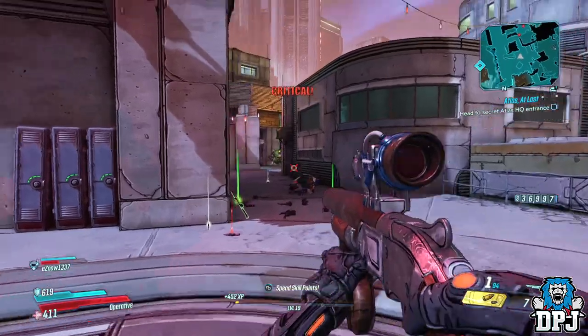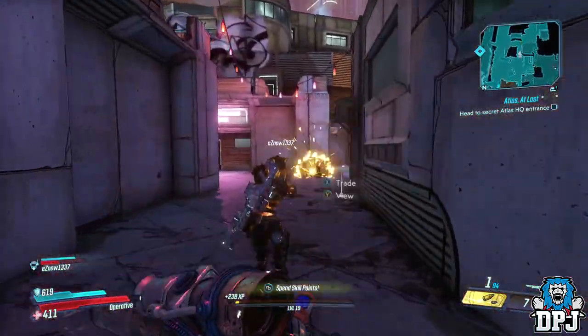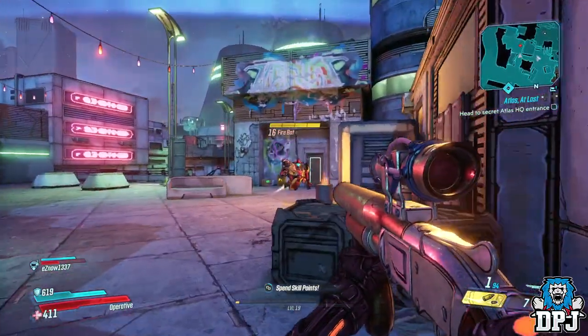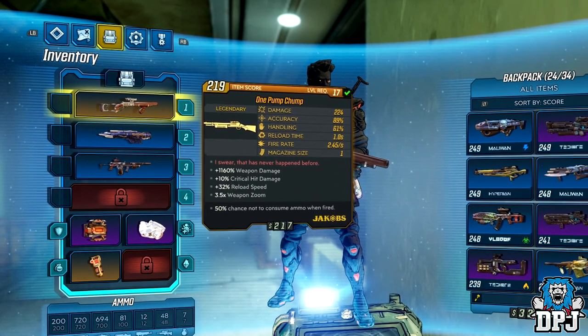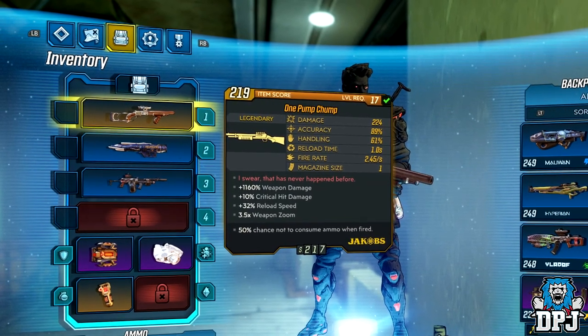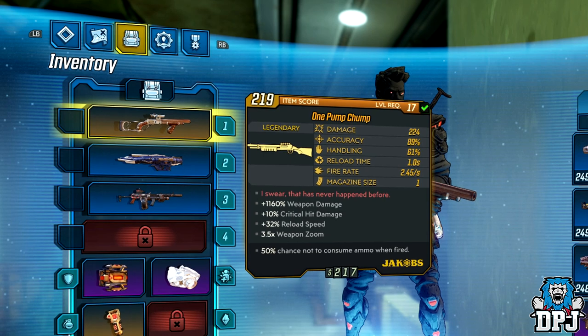The One Pomp is a monster of a weapon — a shotgun beyond anything I have had so far. Look at its stats: plus 1160% weapon damage, plus 10 critical hit damage, plus 32% reload speed with a 3.5x weapon zoom, and also a 50% chance to not consume ammo when fired. Like, what?